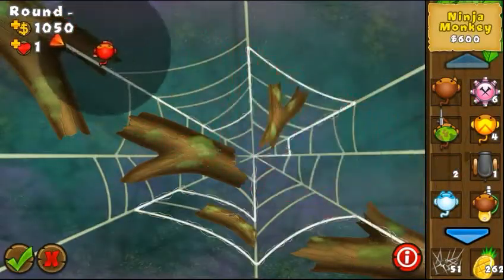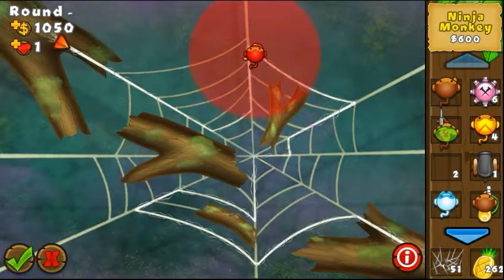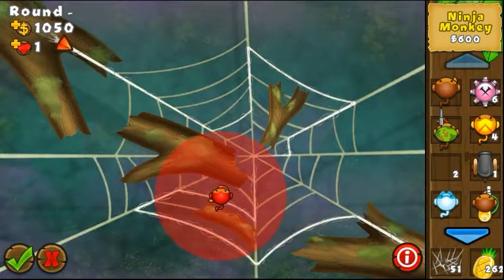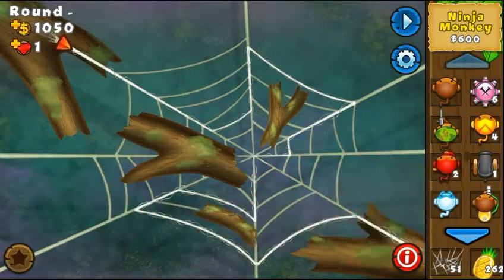The bloons are gonna come up from this side here. They're gonna follow the path — turn here, go top here, then follow this line, going like this, then to the center, then low here, and then they're gonna exit.